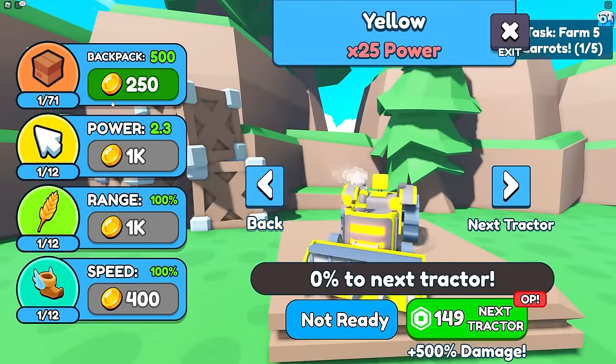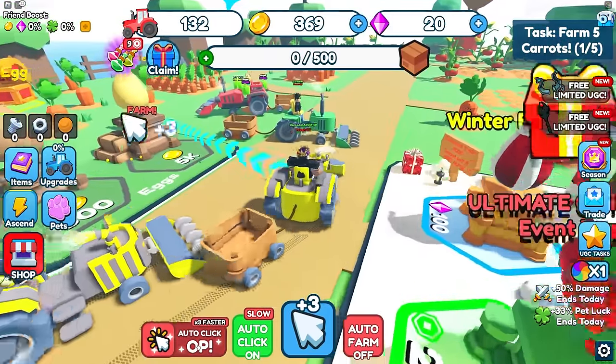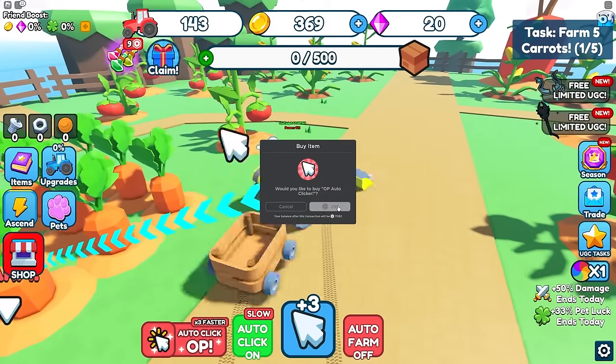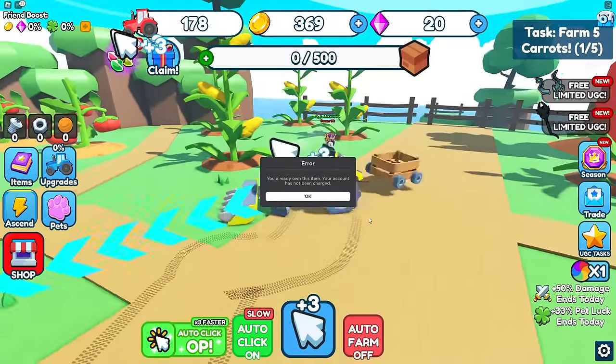I just got 369 coins — not that much. I can't afford upgrades yet, so the best thing to do is have an auto-clicker on to constantly build strength. There's an auto-click game pass for 300 Robux that's three times faster. I'll buy that. Now we're clicking fast.